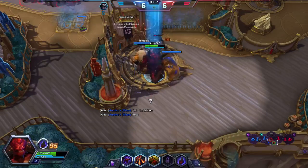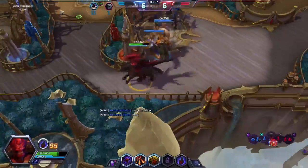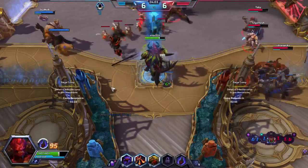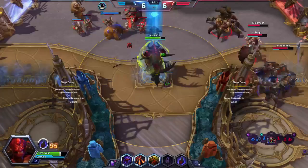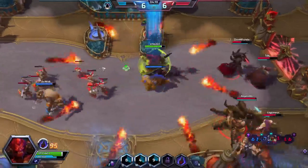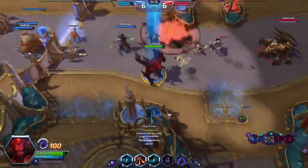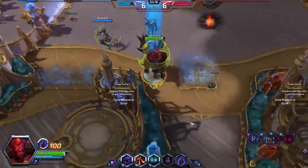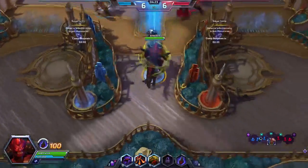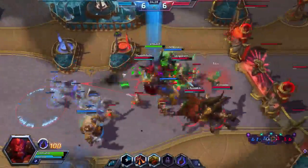Our next creature is Steel Hellkite — basically the giant robot I was talking about. We're running four copies. It's a 5/5 flyer for 6 mana, which is awesome, but its second ability is the real reason it's in the deck: whenever Steel Hellkite attacks and deals damage to a player, we may pay X mana to destroy each permanent our opponent controls with converted mana cost X. We can only do this once per turn, but we can definitely use it to control our opponent.